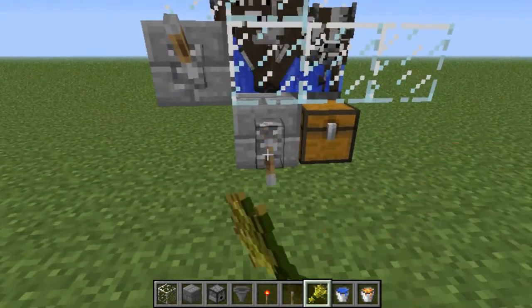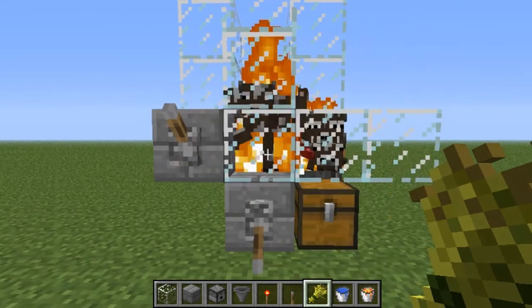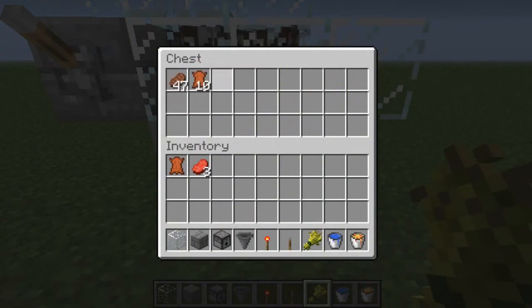Let's stop the water. There we go. We've got a couple of escapees there — you just want to burn them. Cook some of these. They're glitching out a bit, aren't they? Weird. It kills them, come in here, and you collect all the meat. Really, really simple.